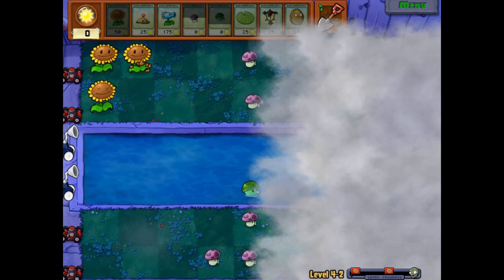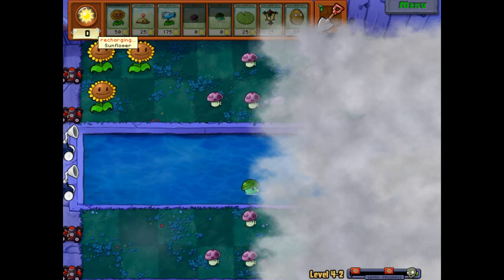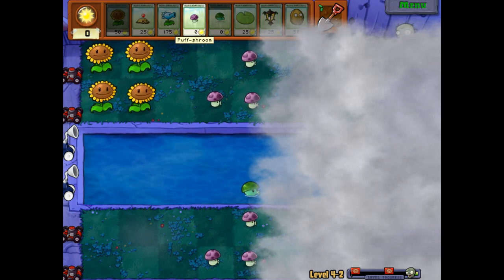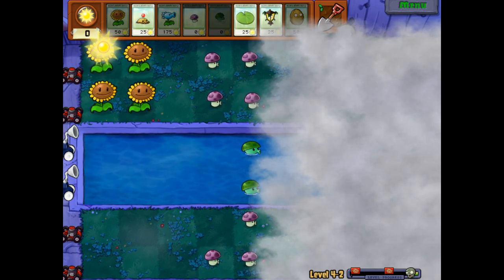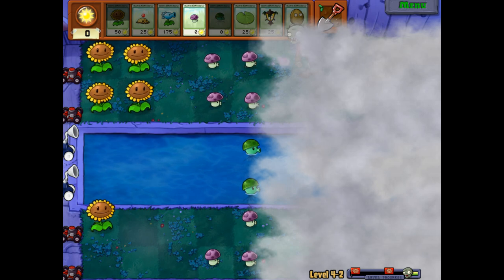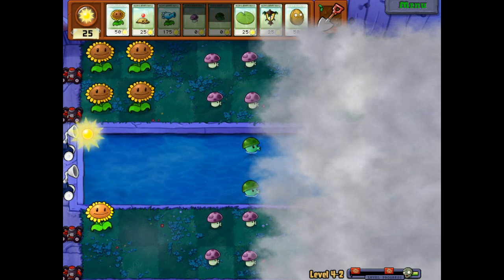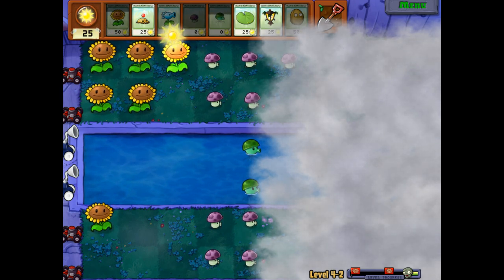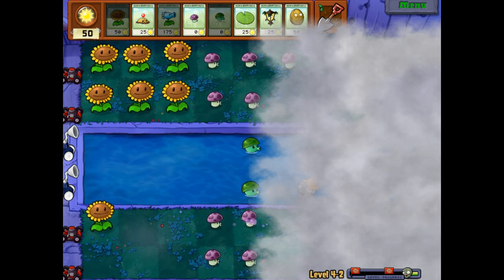Now I have to pay a lot of attention to these Puff Shrooms. When they start shooting, I know exactly where I'm putting my next Puff Shroom to get rid of the next zombie. Getting those initial four out is super important. It's a bit of a struggle to get these Sunflowers out at first, but as soon as we can start rolling it should be fine. We might want to do three rows of Sunflowers on the top and bottom to compensate for how slow it is.